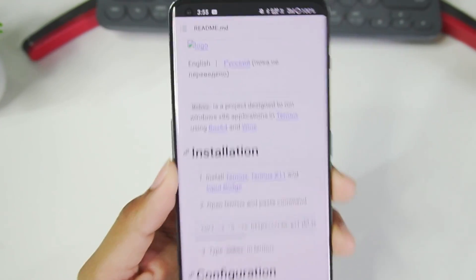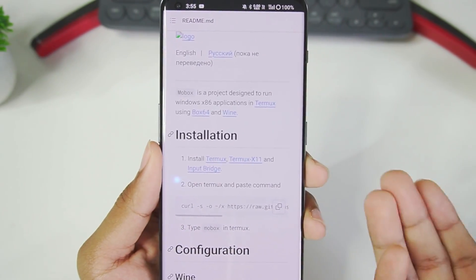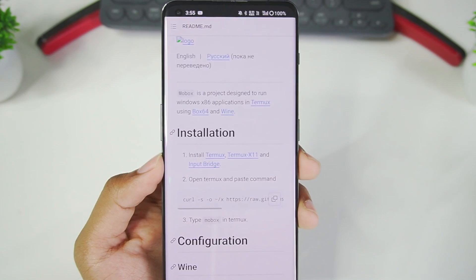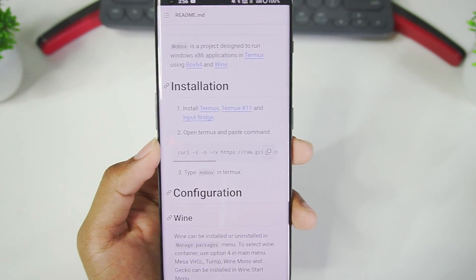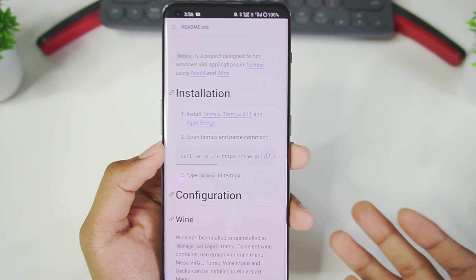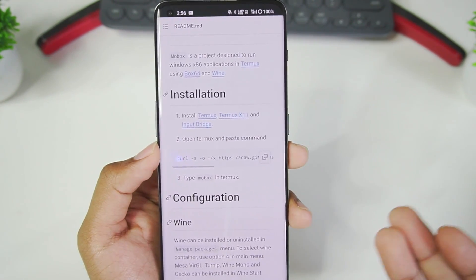This is definitely a huge update and just like any other Windows Emulator we'll be using Termux, Termux X11, and Input Bridge. We'll have to copy and paste this code in Termux. Mobox is a completely open source project and you can check it out on the developer's GitHub page.